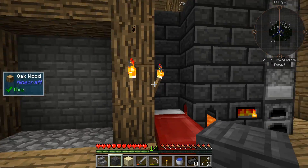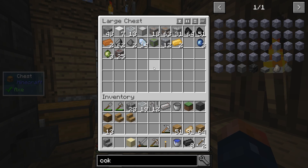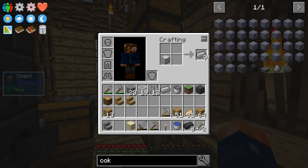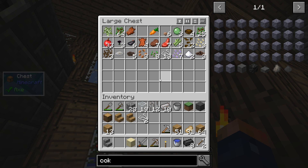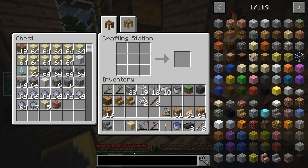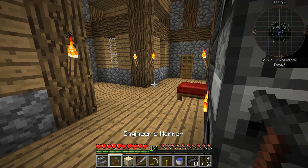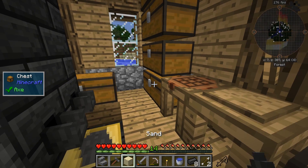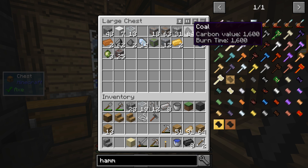Bam, that looks pretty good to me, but we're missing one thing — we can't activate it yet. We need an engineer's hammer for that, so I need more iron. There we go, and I'm going to need some string, just two pieces and a couple of sticks. The engineer's hammer is pretty simple to make — bam, we have the engineer's hammer and now we can turn this into a coke oven! I think that's it — we're done with the stone age. All I have to do is get some coke.